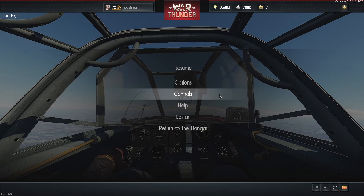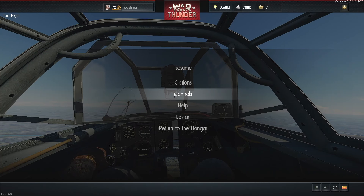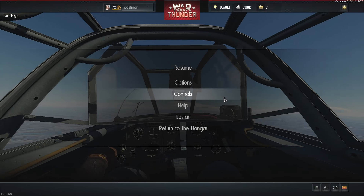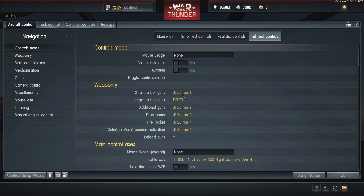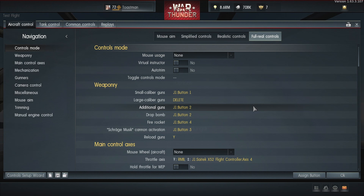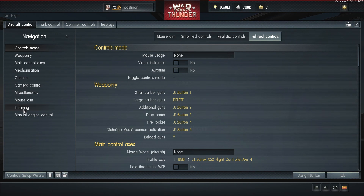I'm in test flight so if you're in your plane, go into test flight and then pause it. Go into controls, full wheel battles. Most of these tutorials are for PC and joysticks, but yeah — full wheel. Go to trim, you can scroll down, just go to trimming.